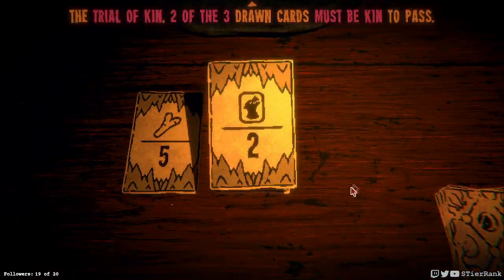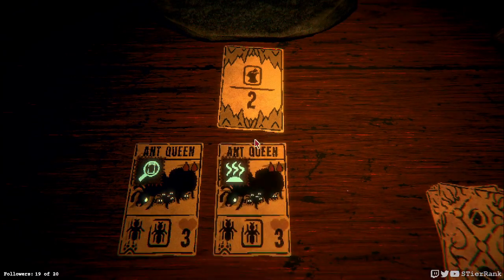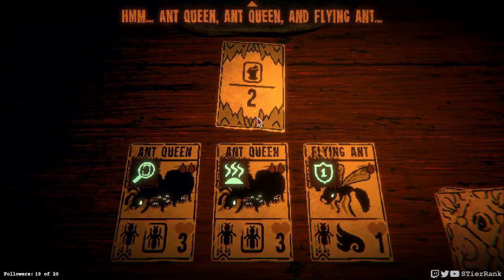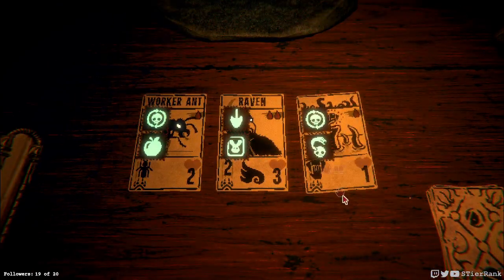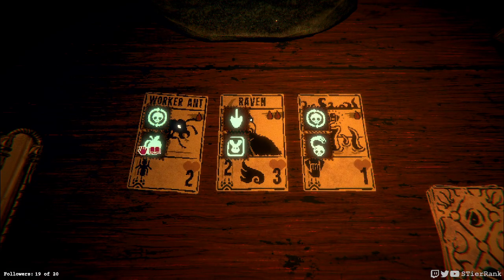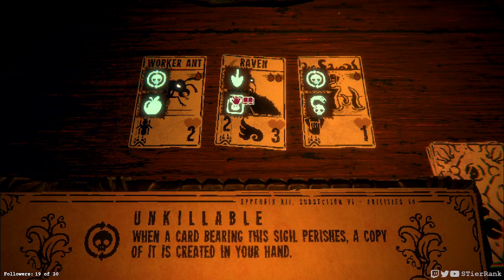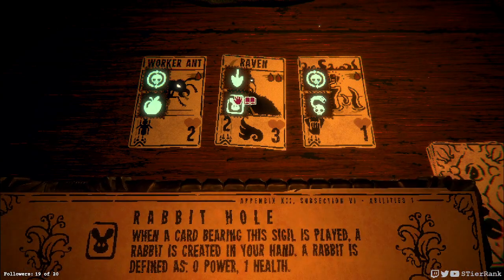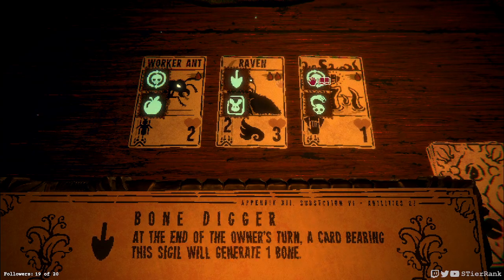Five bone, six health, two again — I think I'll run away with that immediately. It's basically no chance of losing. I think I have nothing but insects. Worker ant has morsel and unkillable. Raven that generates a rabbit is a bone digger. That's kind of fascinating.